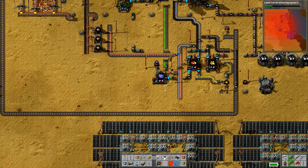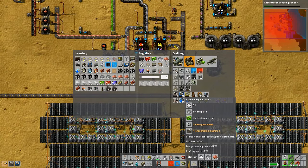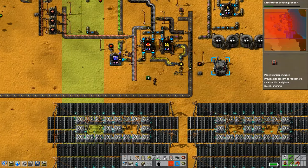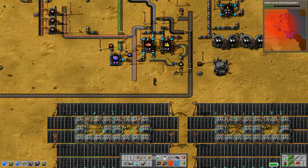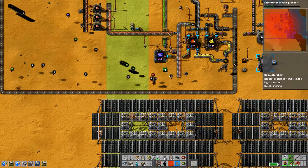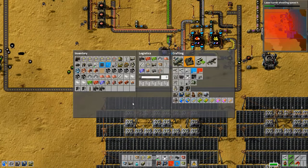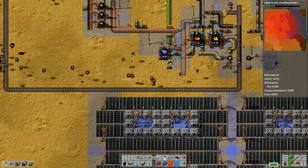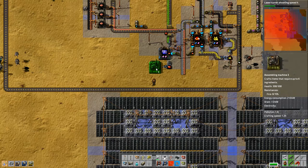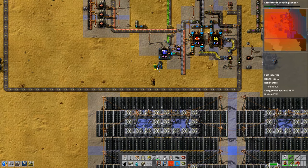I want to set up a second factory for these processing units. We're going to need to make sure we've got the right amount of stuff coming in - all we need is the sulfuric acid and the red advanced circuits, and we only need two red ones at a time so we don't need very many of those. Really the biggest bottleneck for making more processing units is going to be electronic circuits - at 20 of them for each processing unit it is kind of expensive.